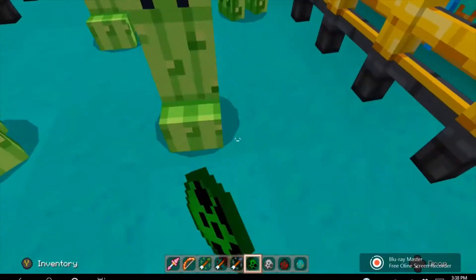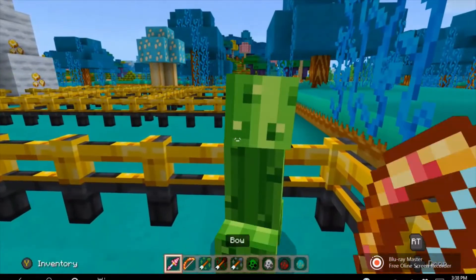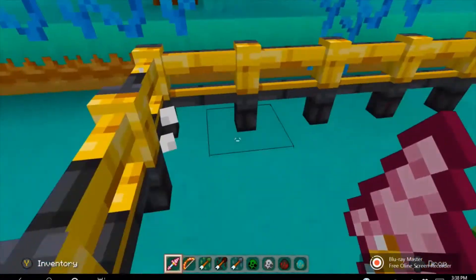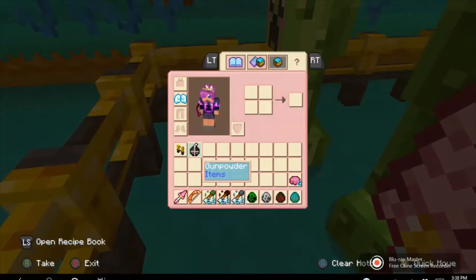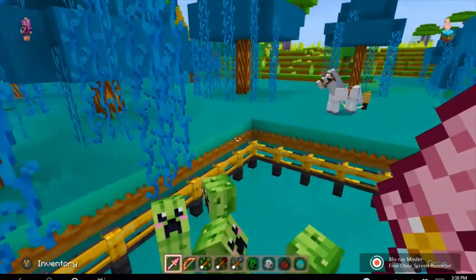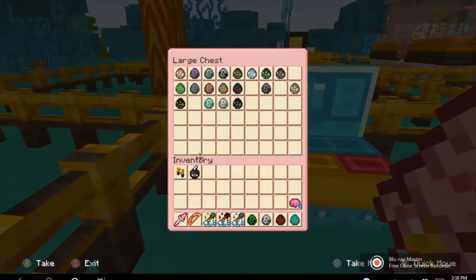I'll spawn five of them so I can kill one. Let's use my netherite sword. If you kill them, you sometimes get gunpowder — here's the gunpowder, and it's a cute adorable bomb. It doesn't look too unfriendly, and don't worry, it doesn't blow up.